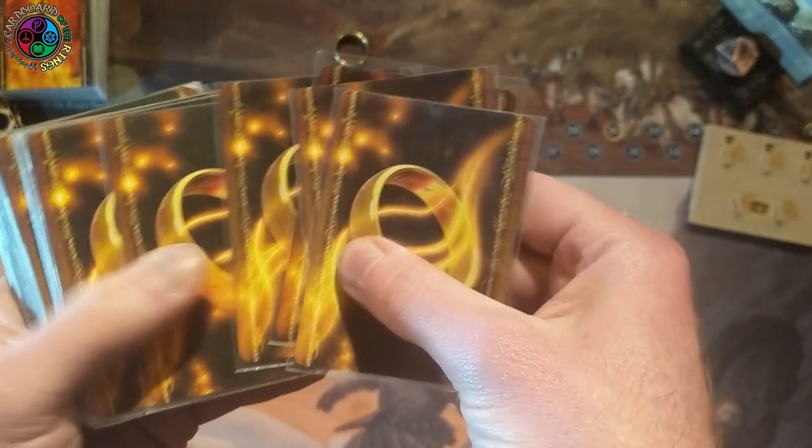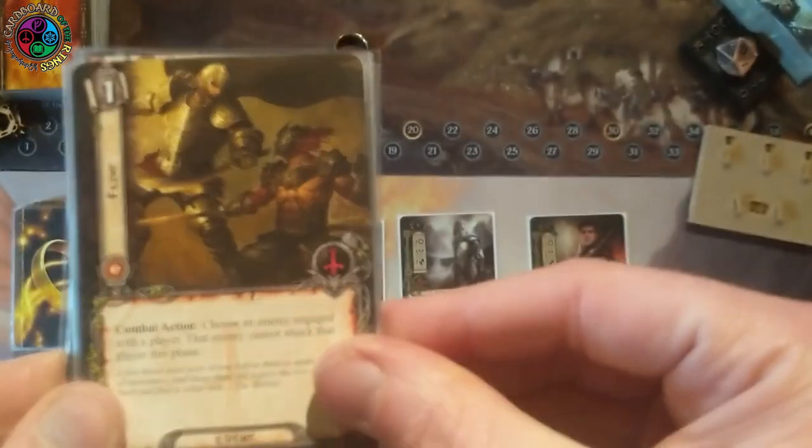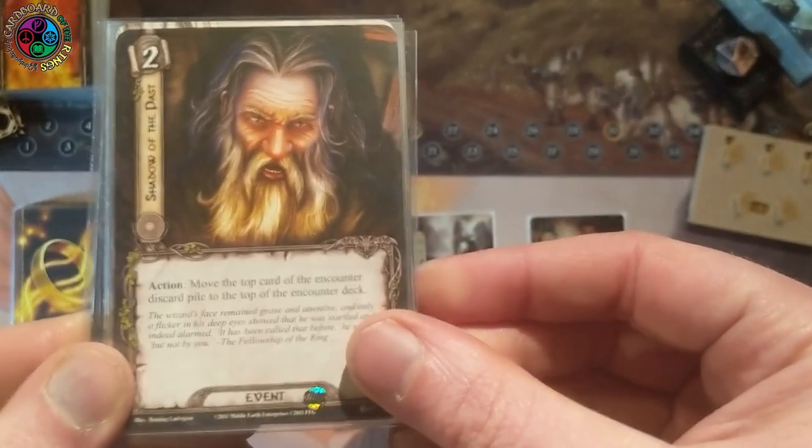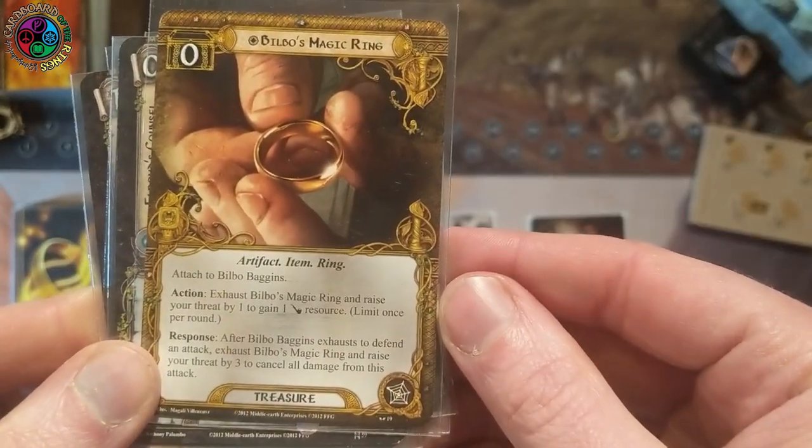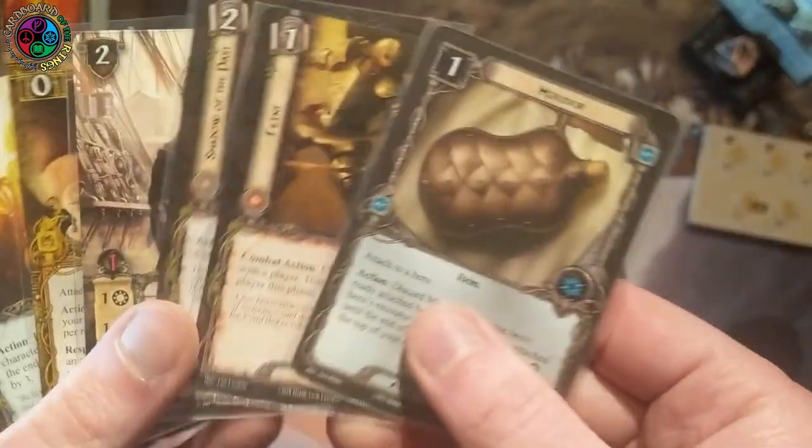Let's give the deck one more shuffle. I'm looking for a Light of Valinor and a weapon — those are the two main cards I'm hoping to find in my opening hand. I drew Feint, Shadows of the Past, Envoy of Pelagir, the Ring, Elrond's Council, and Miravor. I didn't get either card I was looking for, and I got the Ring — I'd rather search it out with Bilbo. Definitely taking a mulligan.